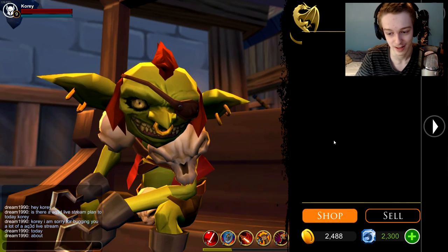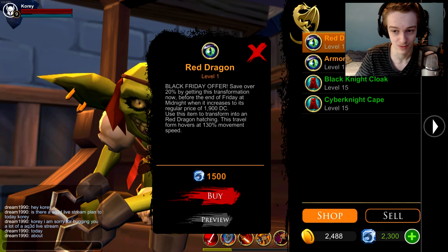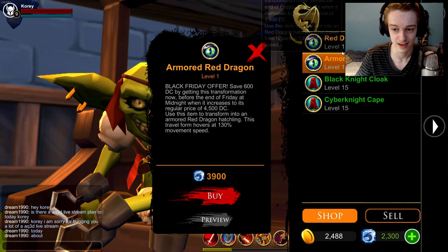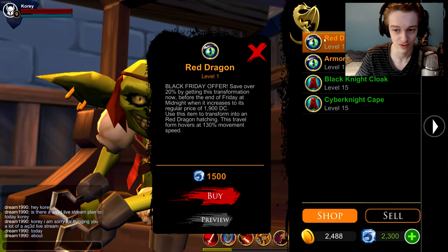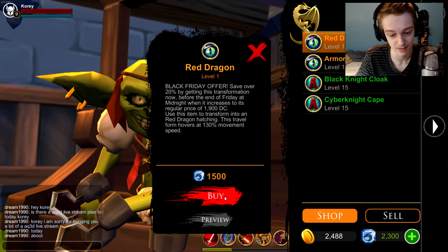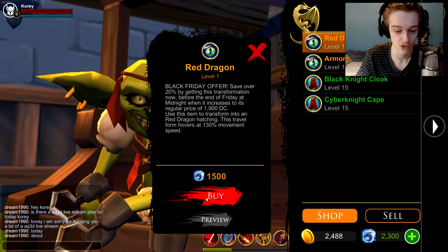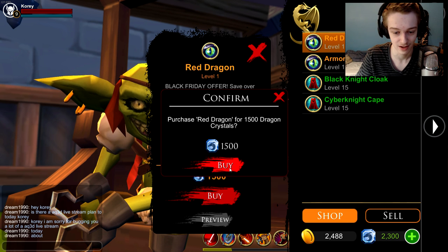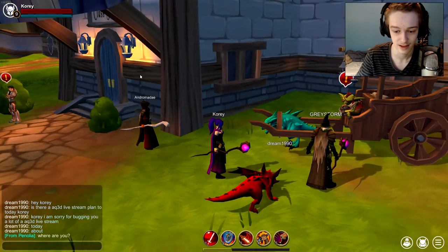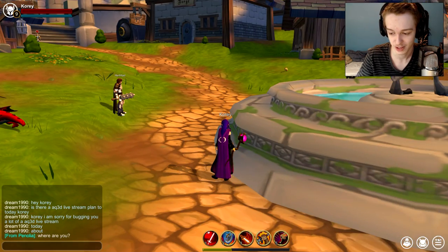The update hit a few hours ago and now there is in the black market an armored red dragon and a normal red dragon. In my personal opinion I think the normal red dragon looks better, so I'm gonna be buying that for 1500 dragon crystals.